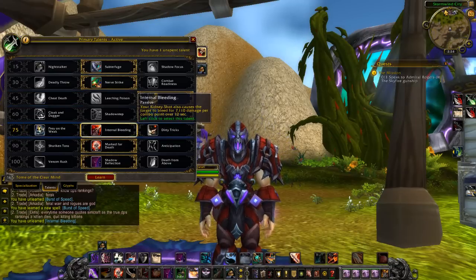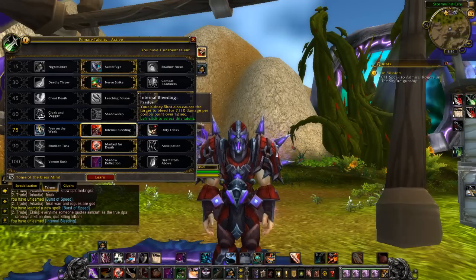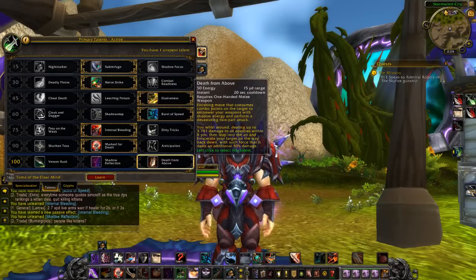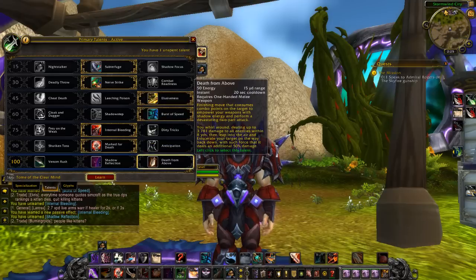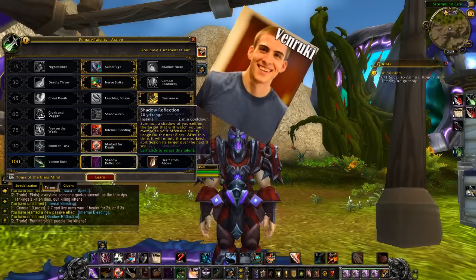For the 75 talent tier, we have two options: prey on the weak or internal bleeding. While prey on the weak is still a group utility ability, internal bleeding is extremely potent for combat rogues — a lot of bleed damage that scales with our insight. I'm not sure which one to run yet. For the level 100 talents, all three are up for debate. Venom master can work in a haste build to generate ridiculous energy. I'm currently using shadow reflection for CC and burst. Death from above is also great — you can go from killing spree right into a five-combo-point death from above for a burst window.